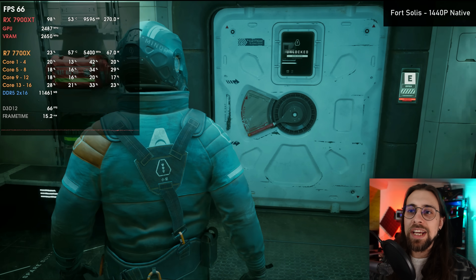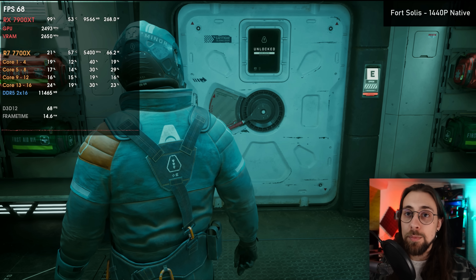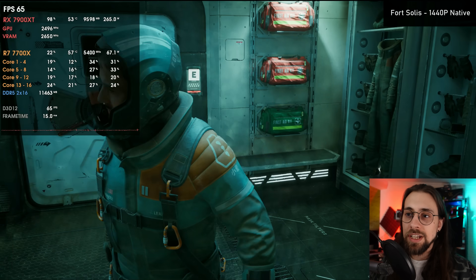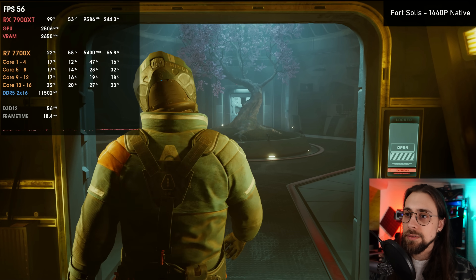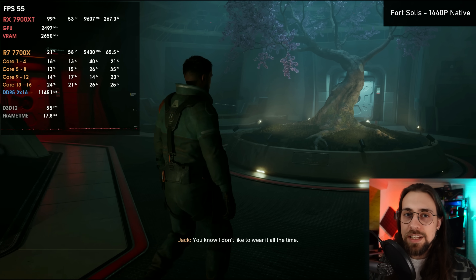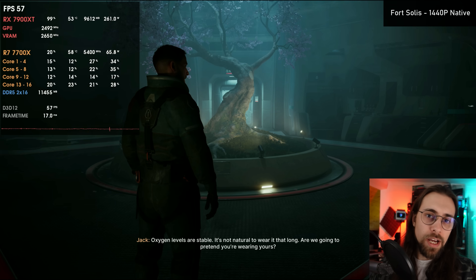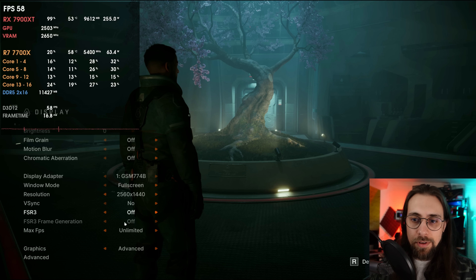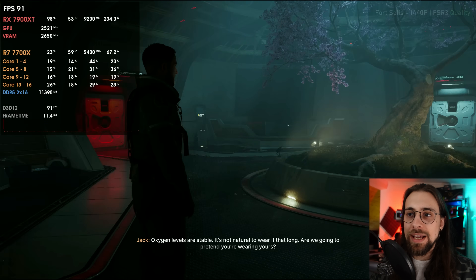Now, back to Fort Solis. We're running at 1440p with the 7900 XT on a power saving profile — the card is only pulling around 270–280 watts. Entering the heavier part of the game, you can see the really good atmosphere here. We're running at around 55–56 fps in this heavy section. Going into the options, we have frame generation and FSR3. Setting FSR3 to Quality mode, we immediately went from 55 to 92–93 fps.